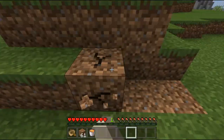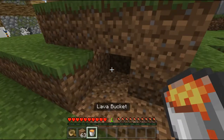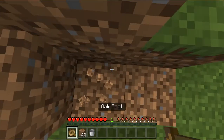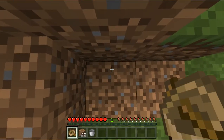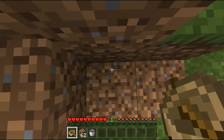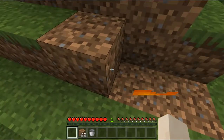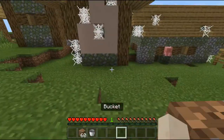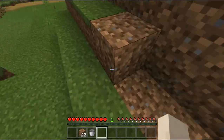Then break these, put that there, put lava here, and then dirt to cover it up. Then I'm gonna face about the third pixel on this dirt block and jump — and it's now in the ground. Then I cover up, make the lava disappear, and now you can't see the fire anymore.